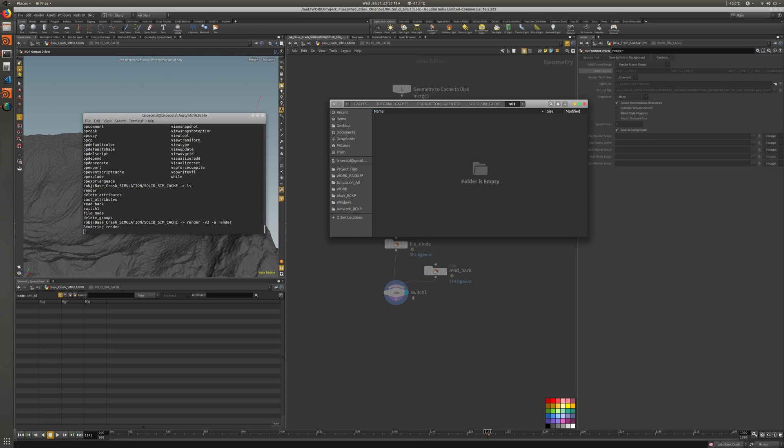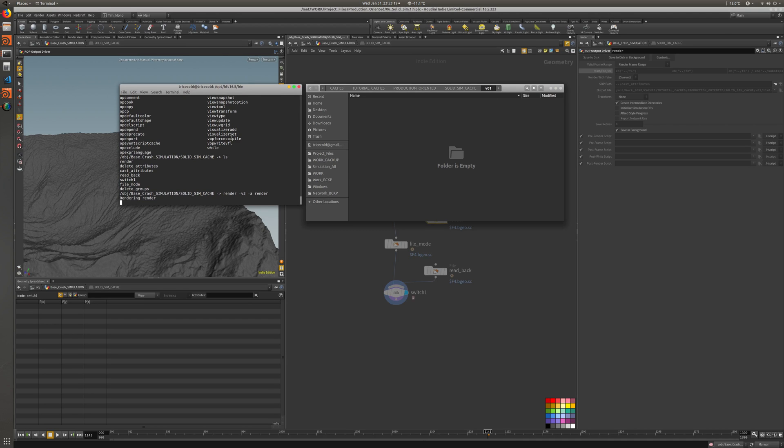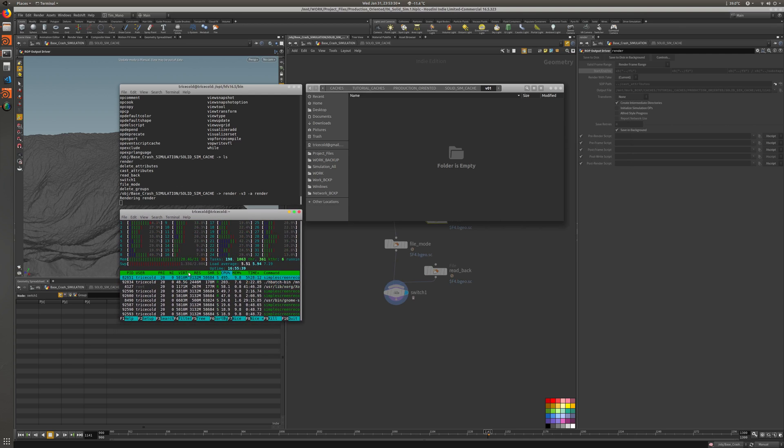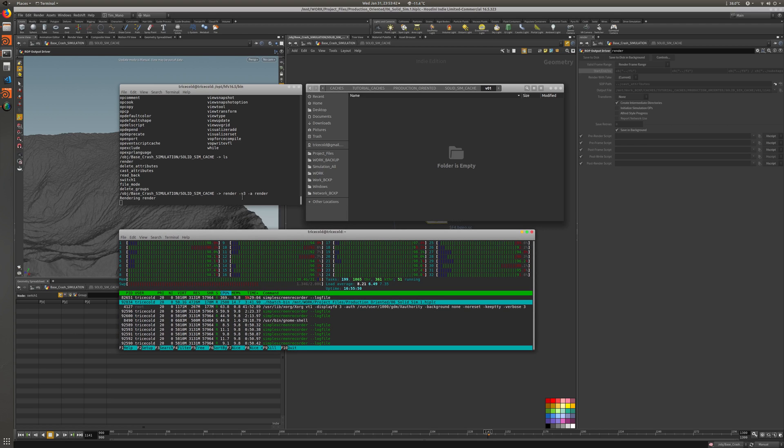The cache folder is going into work, without caches, tutorial caches, production oriented, so it's in cache version one. It should start spitting out files here if I'm not mistaken after the first frame. This should be correct, and this should be as optimized as it gets, basically.